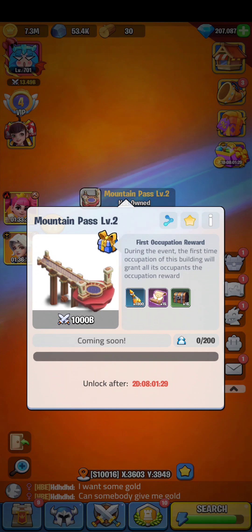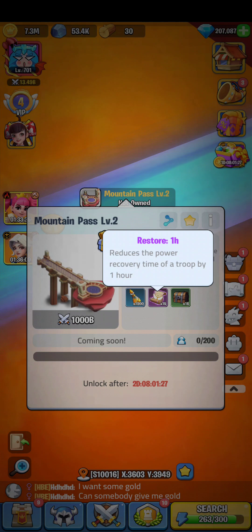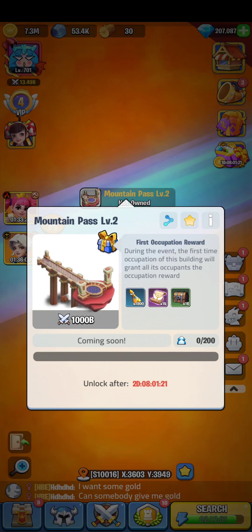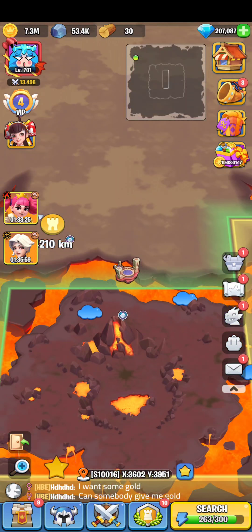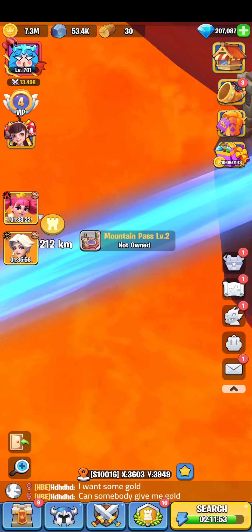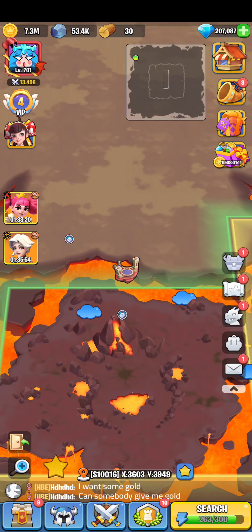The mountain pass reward includes restoration of 15 resources for one hour, light regiments of 1000, and a normal chest of 18. Try to get into the mountain pass while capturing to earn those rewards.